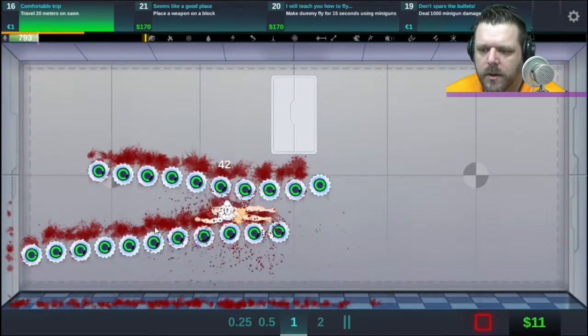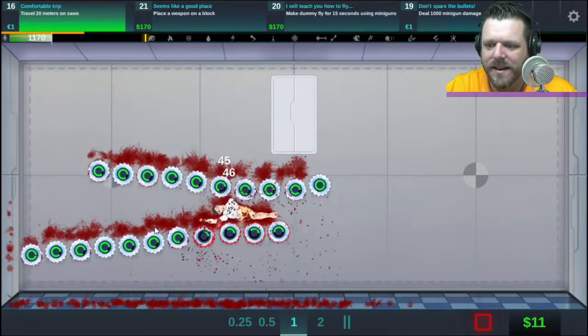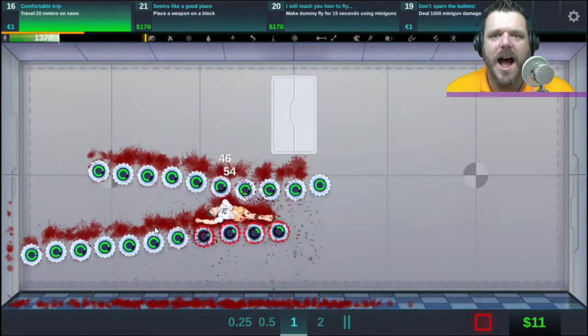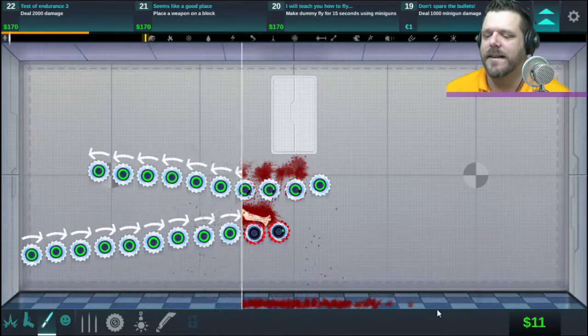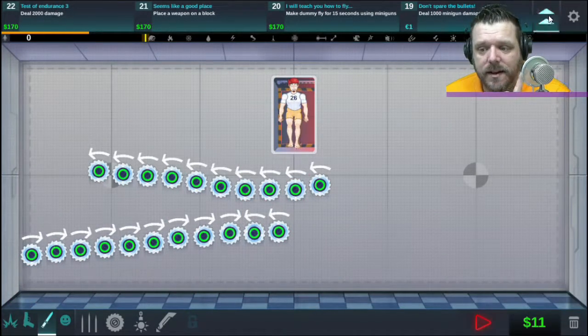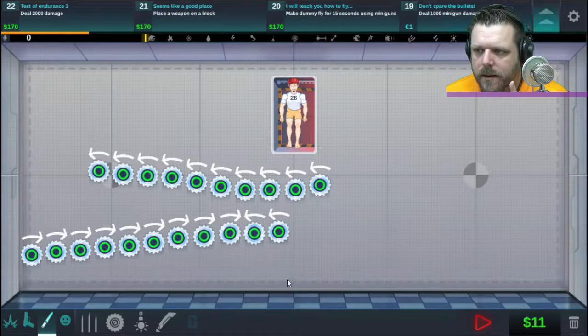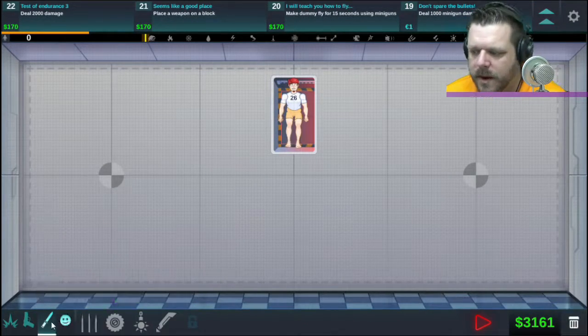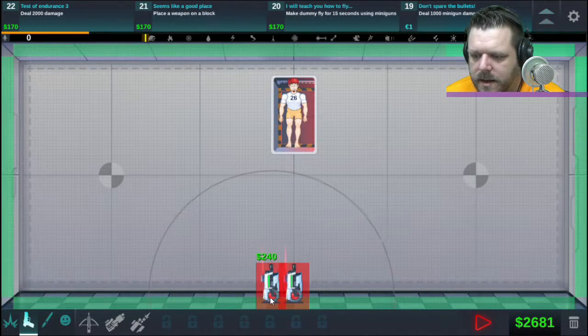Maybe the fall will give him some travel distance — oh yeah, it does! We're getting close, we're getting close. Just the bouncing is actually working. Come on, you can do it — yes! All right, now we've got the dollar and we can go upgrade our minigun.